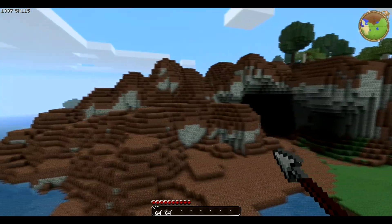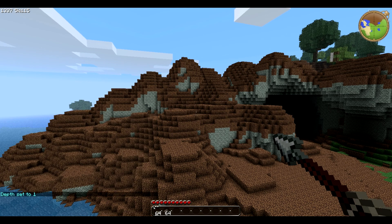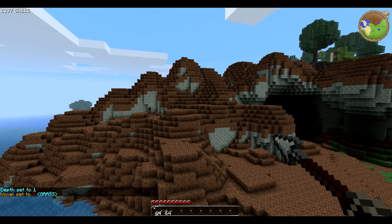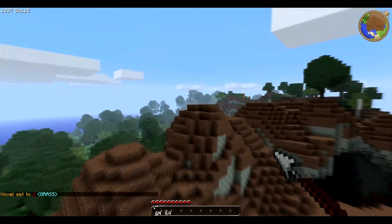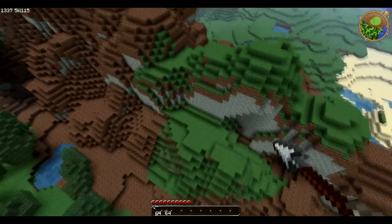Now once the mountain is covered, you need to type B-over and then type D 1 for a depth of 1. Then type /V 2 to set it to grass — if you want grass, which I'm pretty sure you do. Then just use the arrow tool again and cover the entire mountain.